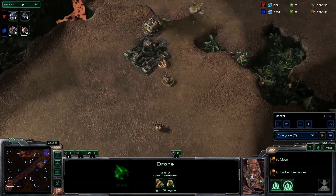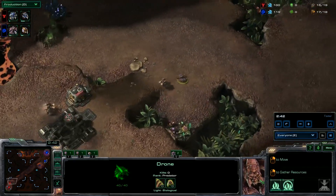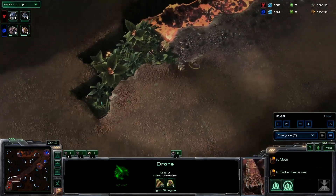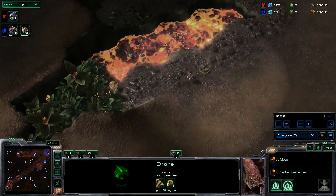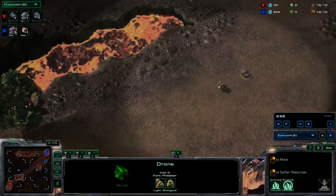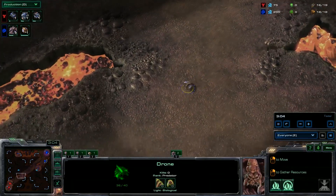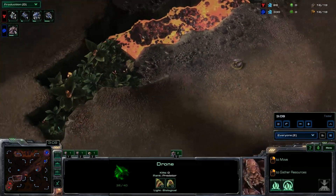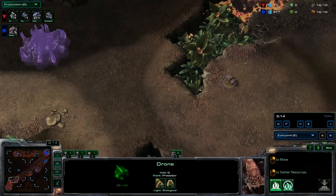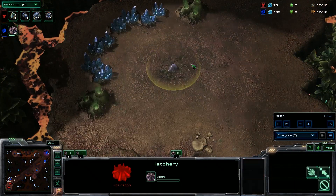This is a safer variation Terran players use when they don't want to risk building the command center first on the low ground. Katz now waits until he has 300 minerals again and squeezed in a couple of extra drones — you can toy around with the timing there. You can see the SCV even following the drone, as the Terran player wants to scout and see what the Zerg is doing. Katz is a little bit late with the third hatch in this case, but it still works out quite well.